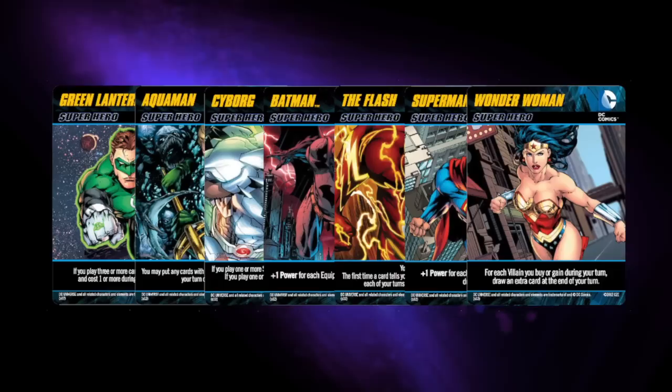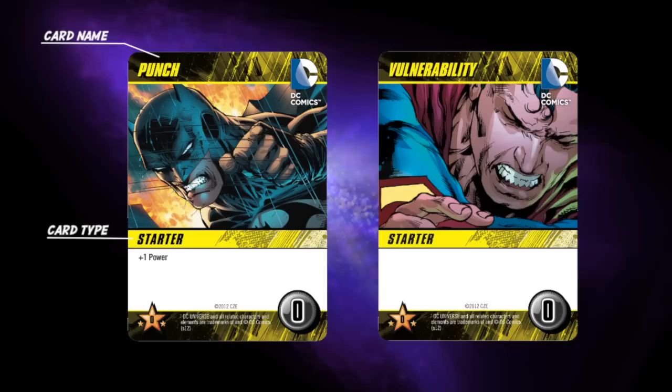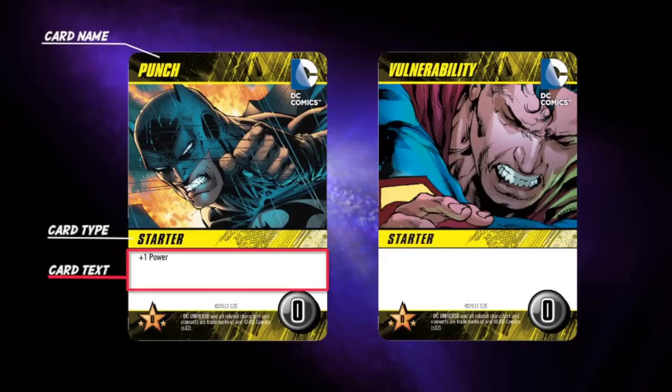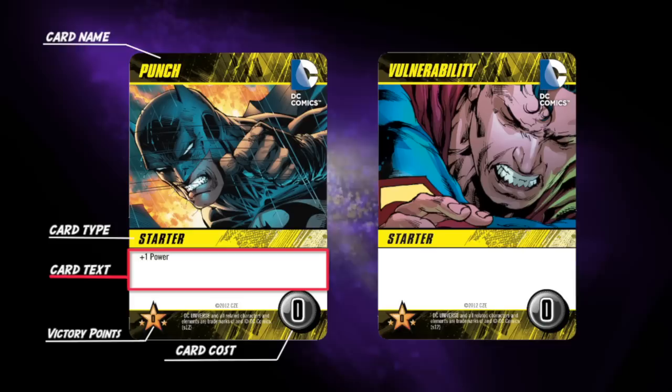You will begin the game with two different types of starter cards in your deck: punches and vulnerabilities. On the top left of each card is the card name. In the center, the card type. Below that, the card text — in this case, it is one power for a punch. Power is the currency used in the game to purchase or defeat all cards. Below that, on the left hand side, is a star with a victory point amount — that is how much the card is worth at the end of the game. On the right hand side is the card cost, which is how much power you will need to purchase or defeat that card.